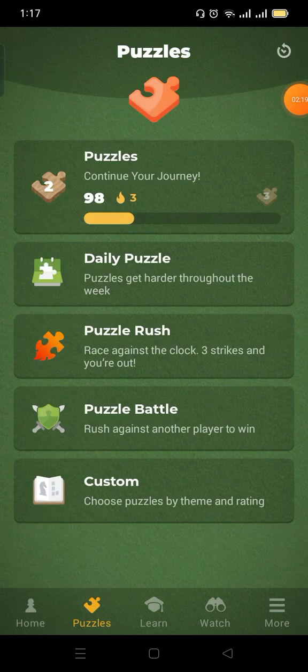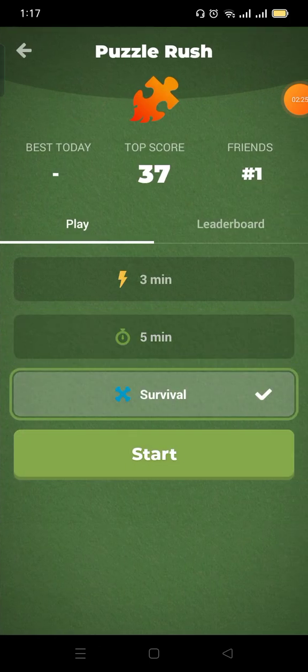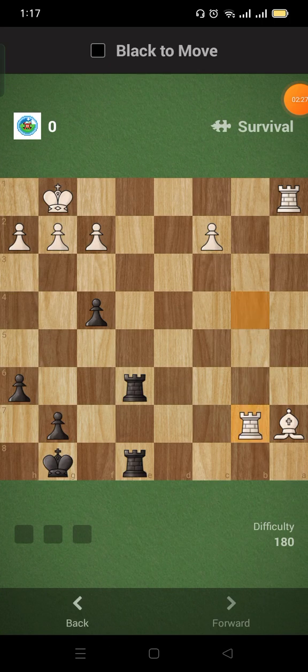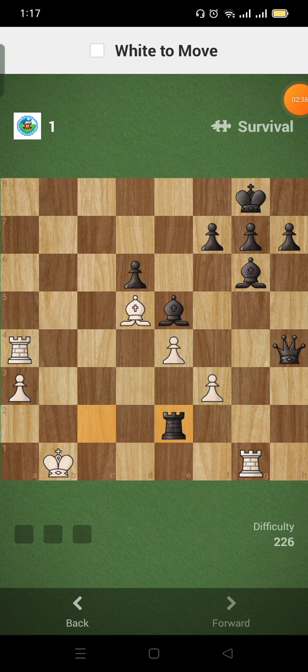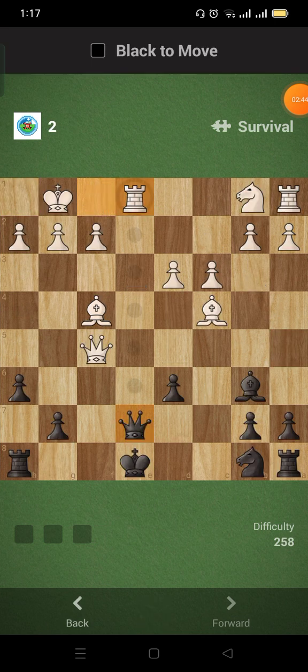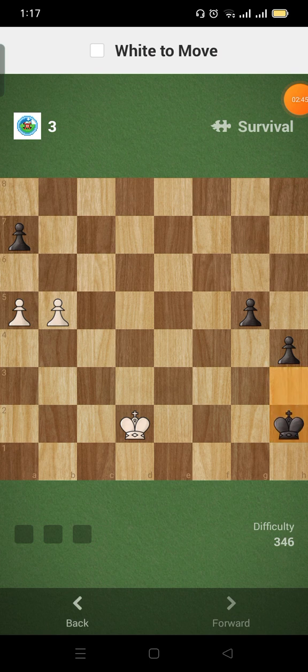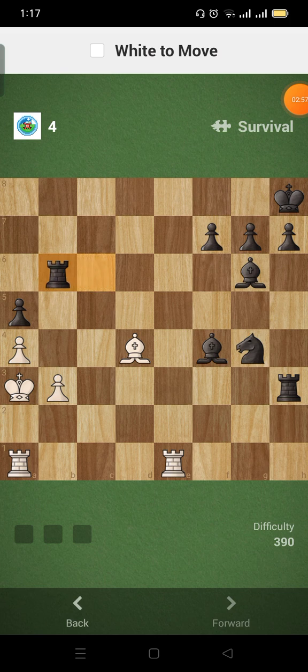Nice! Puzzle Rush Survival — more than 37 this time. Give yourself time to think. This is a background check... still a background check... a background checkmate. I'm going to promote — just promote to a queen — a background checkmate.